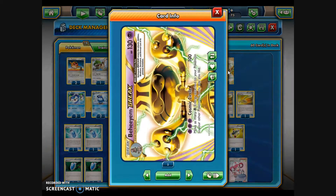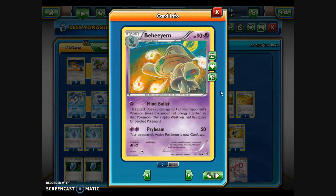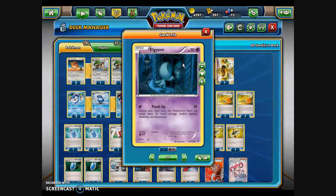Moving to the Psychic Break evolution, we have the Behemoth Break. Cosmic Circle for three Psychic Energy does 100 damage and lets you move as many Psychic Energy attached to your Pokémon to your other Pokémon in any way you like. I'm also interested in the non-Break attacks — Mind Bullet for one Psychic Energy does 20 damage to one of your opponent's Pokémon times the amount of energy attached to that Pokémon. Side Beam for two Psychic Energy does 50 damage and causes confusion, no coin flip required. I've got two Behemoth and two basic Elgyem from Breakthrough.